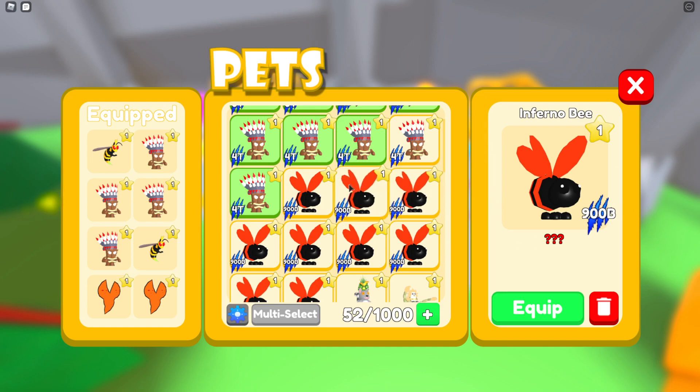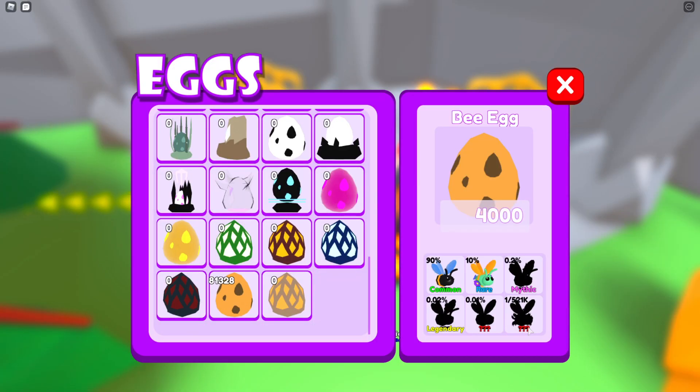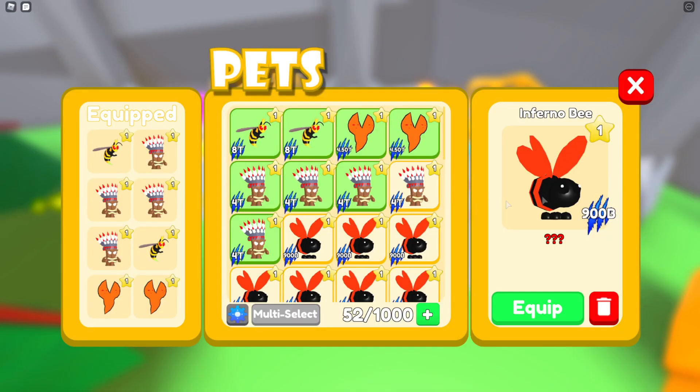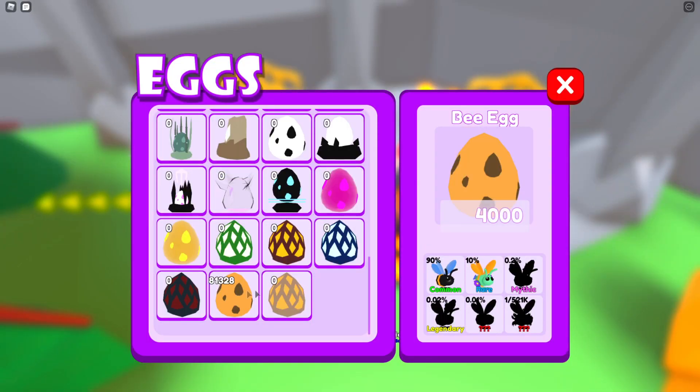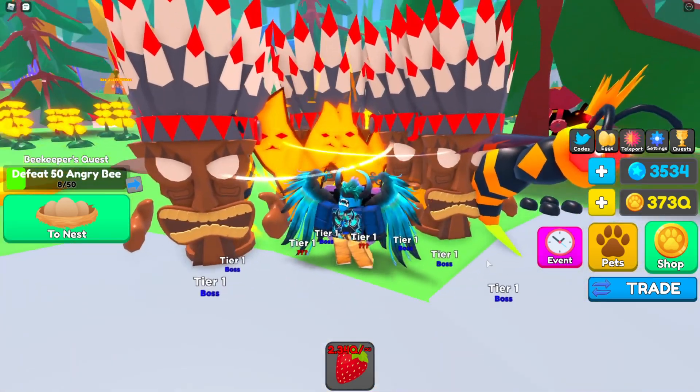I also opened a bit more and got quite a few of the 0.01% chance bees from the egg, which are pretty nice — they have 900 billion stats, so they're actually pretty good. The other pet in this egg, the 1 in 521,000 chance pet, from what I've heard does 60 trillion damage, which is pretty insane. Maybe I'll be lucky enough to get that pet when I open 100,000 of these.